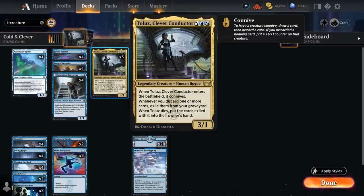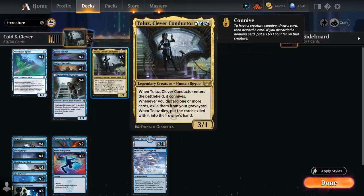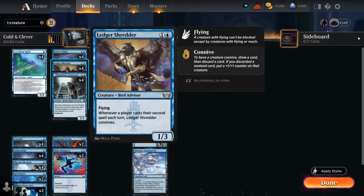That can provide quite a bit of card advantage if we discarded some cards along the way. We also have four copies of Ledger Shredder, a 1/3 flyer saying whenever a player casts their second spell each turn, Ledger Shredder connives — so that also applies to the opponent's turn. This card is widely adopted in other formats and is quite powerful, perfect in a deck that wants to discard cards with Clever Conductor.